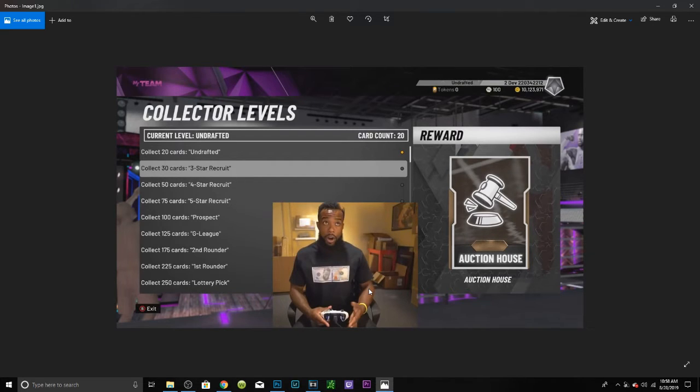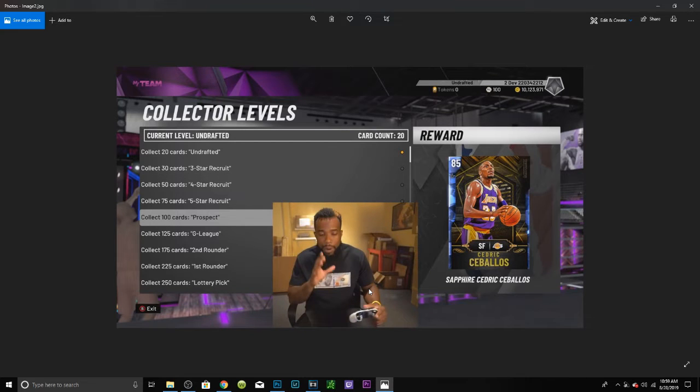First I'm just going to go through the collector levels. You can see at 30 cards we get the auction house, which means it's so much easier to actually get. These other ones are just like making your team between that and some simple three-token kind of stuff.